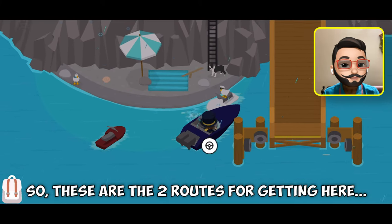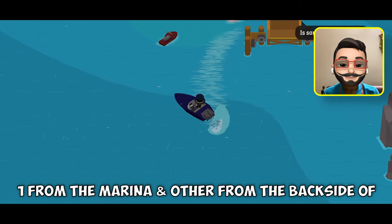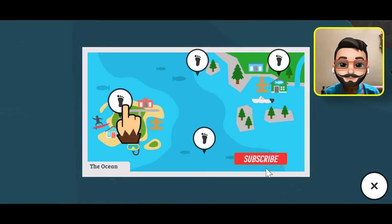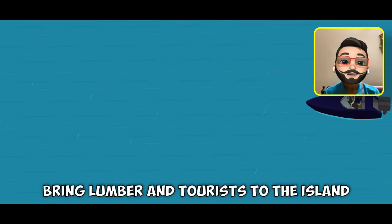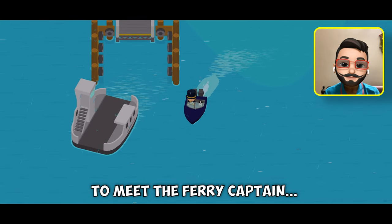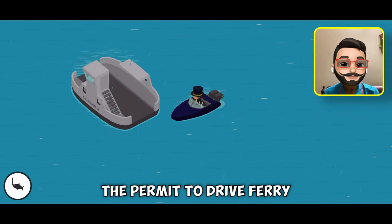So those are the two routes for getting here — one from the marina and the other from the back side of the house. Now I will show you how to get here using the ferry, which is also required as the ferry will be used to bring lumber and tourists to the island. For that, I have to visit the island to meet the ferry captain. This will only work if you have the permit to drive the ferry.